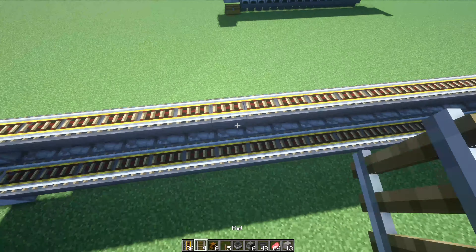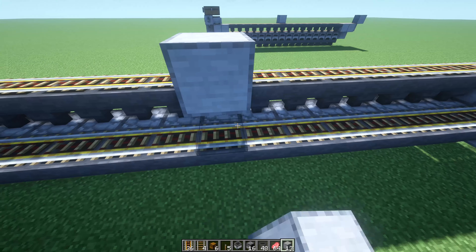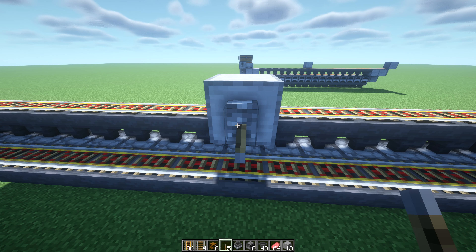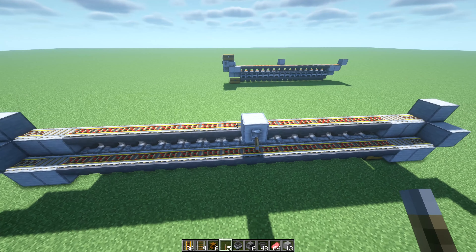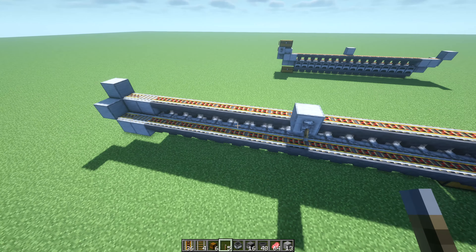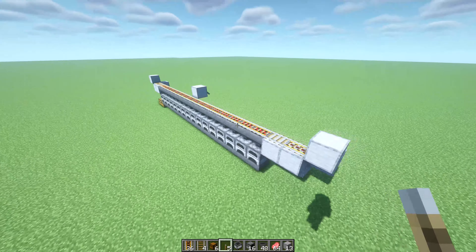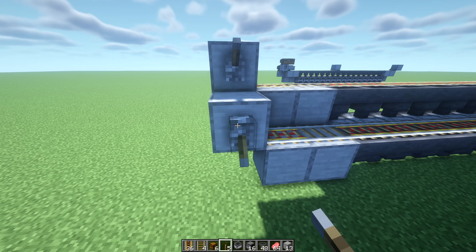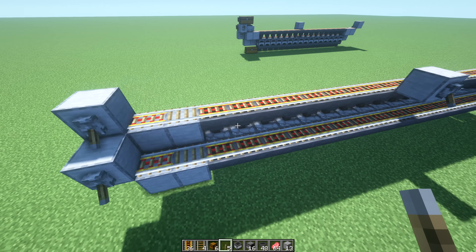Somewhere in the middle, take your building block and place it — right about here looks pretty good — and then on the back of that place a lever and flip it on. All of your powered rails should turn on. You can also use a redstone block there if you'd like. At the very end that doesn't have the chest, place levers here and here, flip those on, and that will allow the mine carts to travel back.